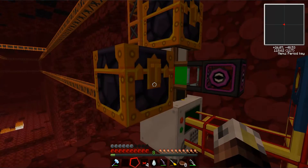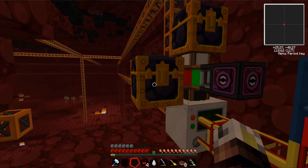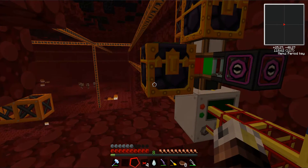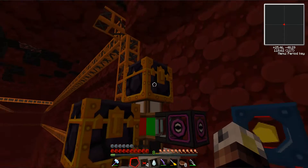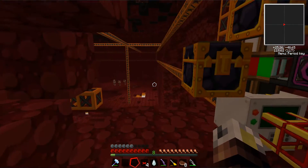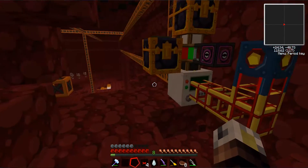The reason there are two ender chests is because we currently have — I think it's five 64-by-64 quarries running at the same time. By having two of these we just make sure that things don't get backed up. They're not really necessary, but you don't want stuff to jam when you're running that big.